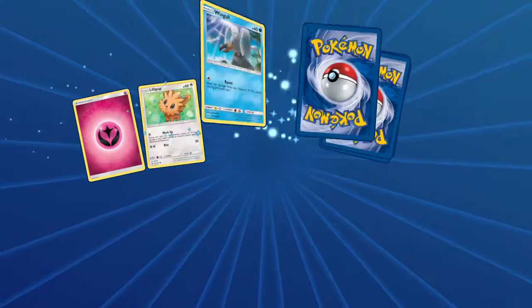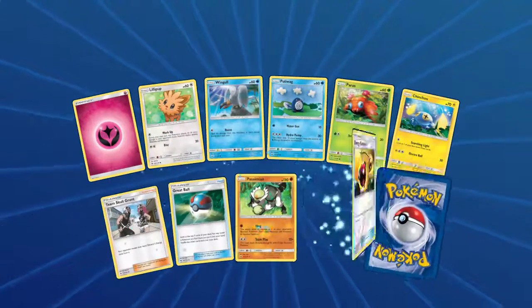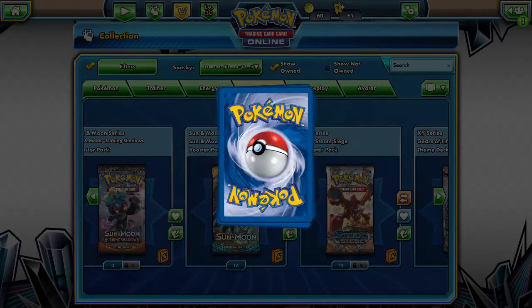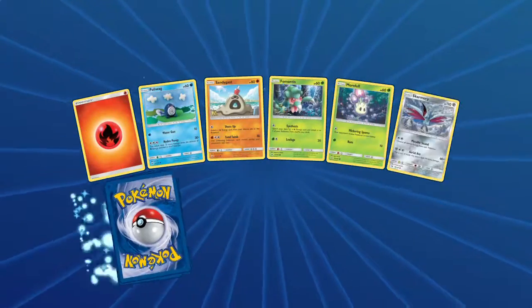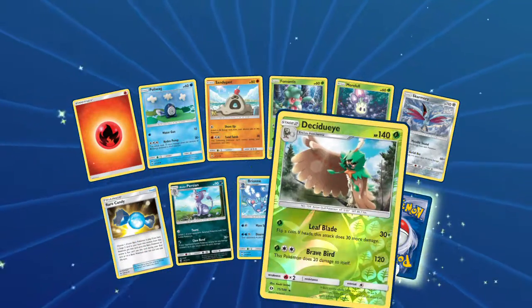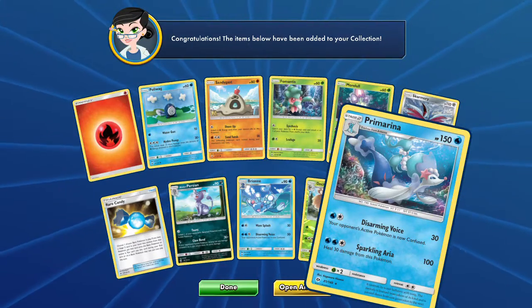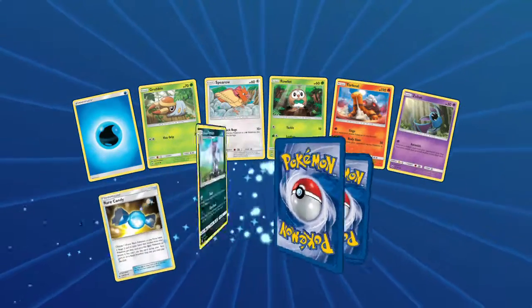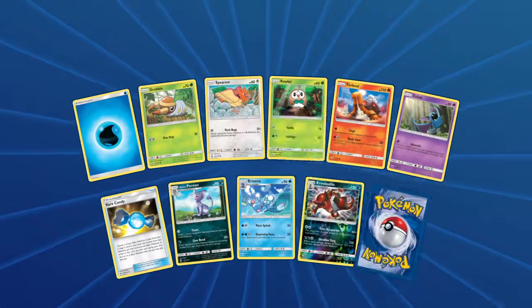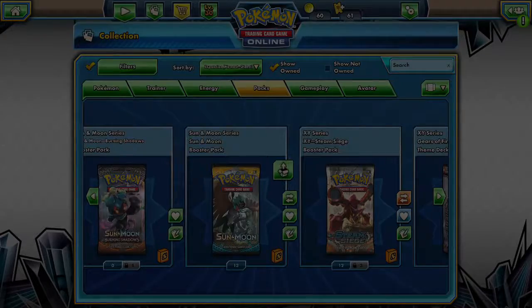16 packs to go. Lilipup, Pansear, Chinchou, Machamp with Team Play, and Harayama. We got Palossand and Clauncher. More Bewear, laughing the whole time. Reverse Rare is another Decidueye and a Primarina. We got a Rare Candy though. Zubat, another Rare Candy — these packs are looking identical. Krookodile with another Stoutland.